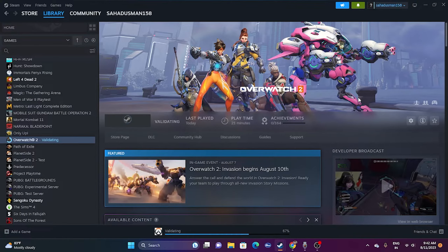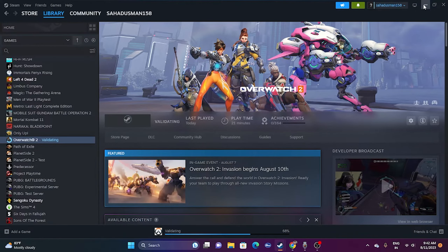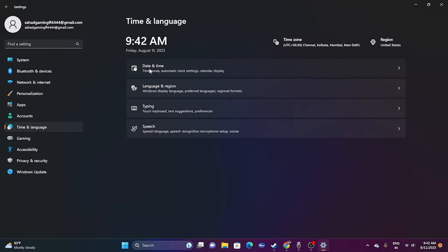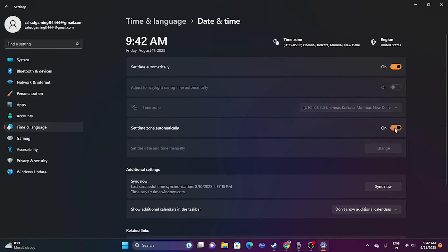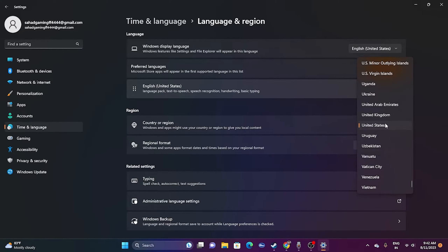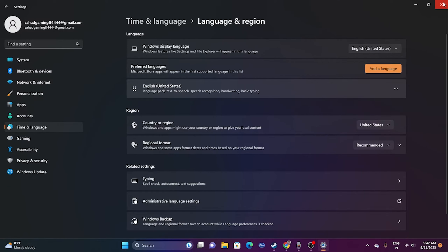The next step is to make sure your time zone and region are correct. Go to Settings, then Time & Language, then Date & Time, and make sure 'Set time zone automatically' and 'Set time automatically' are turned on. Then go back and go to Language & Region, and select the correct country matching your geography — for example, United States, United Kingdom, or UAE. Once done, close this and try launching the game.